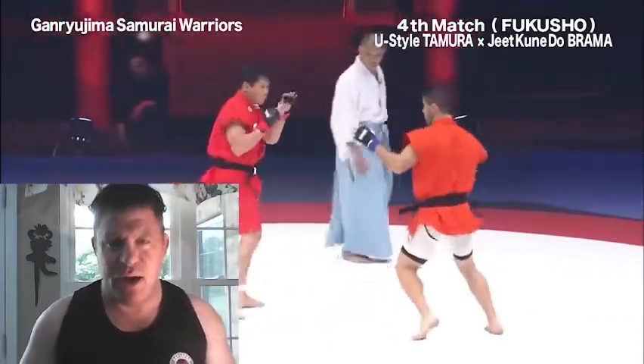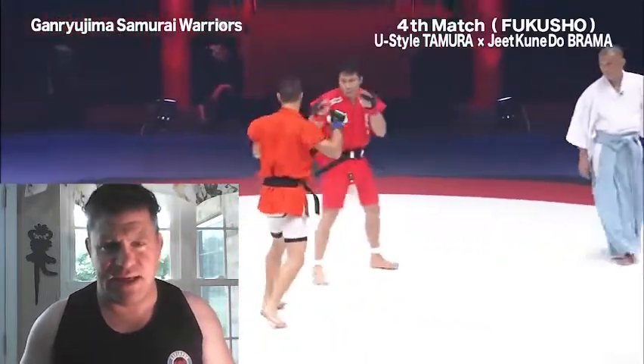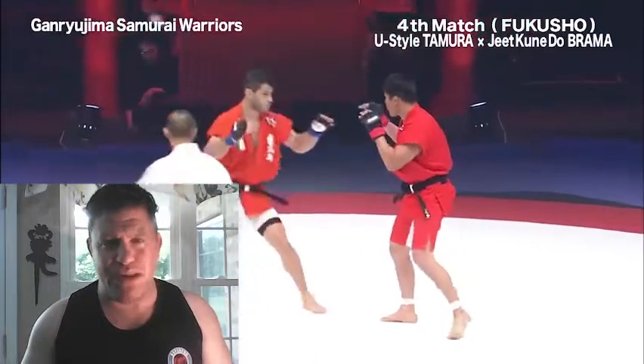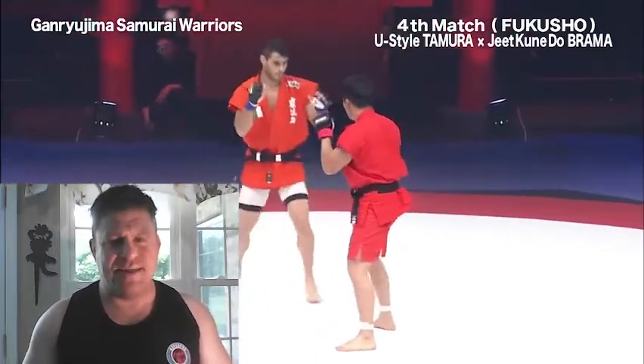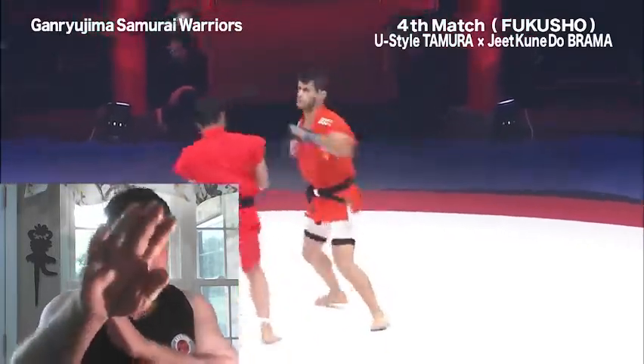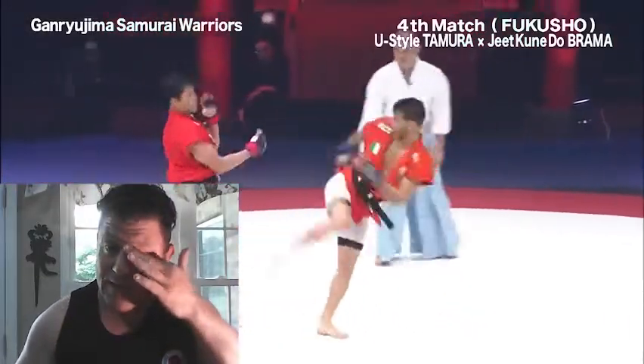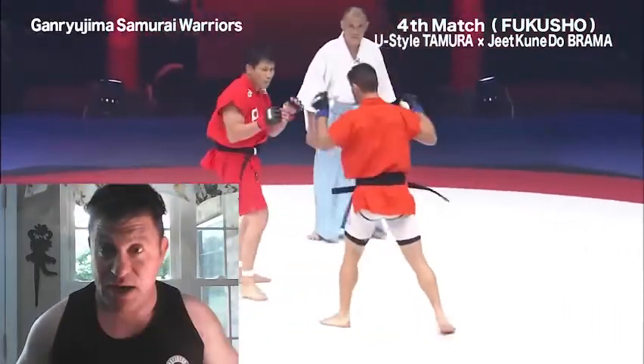Let's see what the JKD guy does now. He's fighting in a strong lead Bai-jong stance. He lands that inside kick. I think he should kick the knee — use the longest weapon to the closest target. I think he should poke his eyes out and then straight blast him. We haven't seen that yet. Looks like some kickboxing going on.